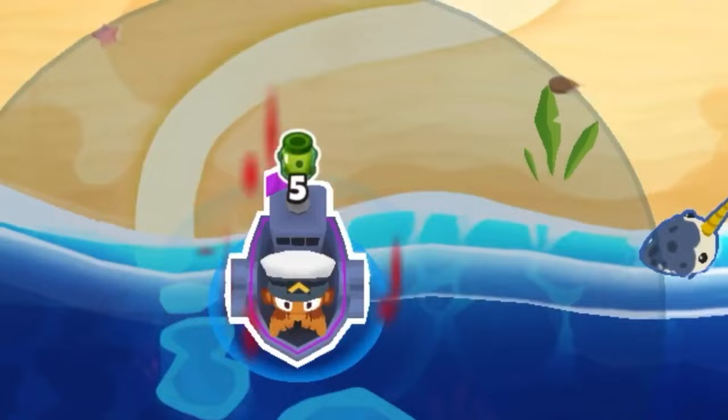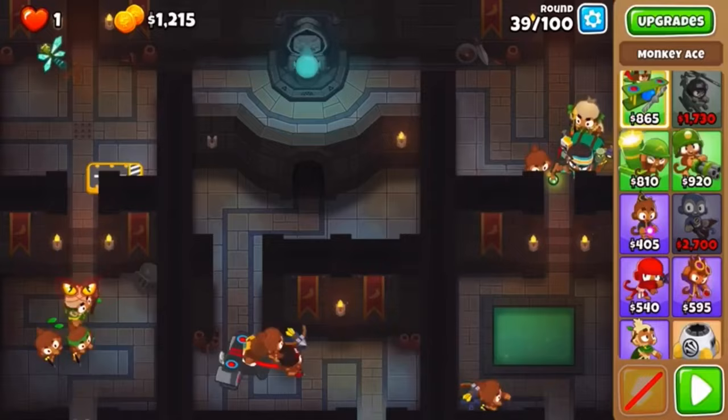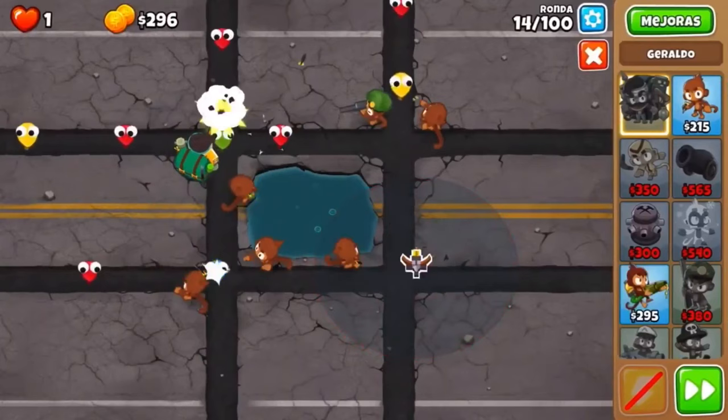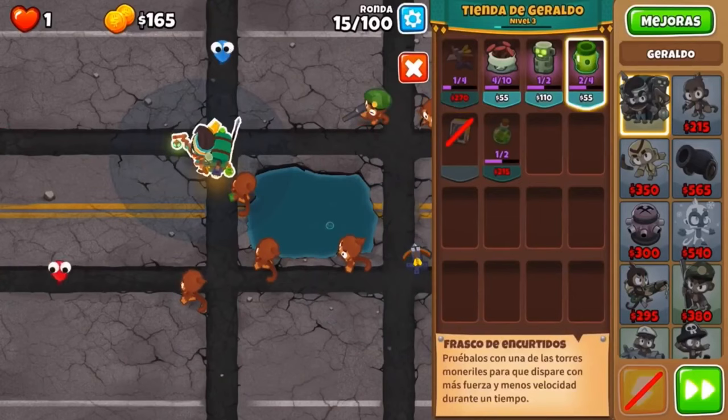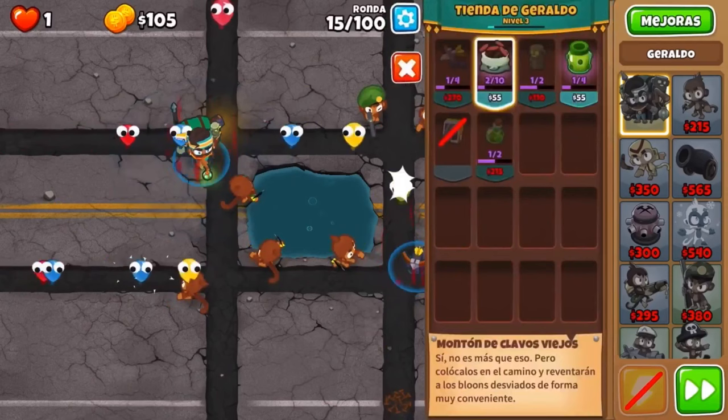Pickles is an extremely strong option in the late game, but in the mid game you have to be careful because it only lasts 5 rounds, so it's not really recommended to use constantly throughout — but on the hard rounds, it will definitely help a lot. One trick is that you can apply the pickle buff to Geraldo himself in the early game, and all the shooty turrets on the field will get the pickle buff too, which can help a lot given the turrets' high pierce.